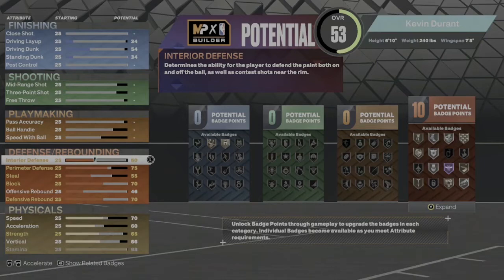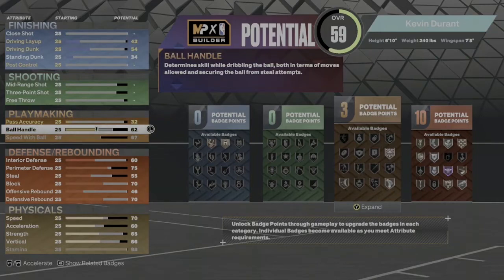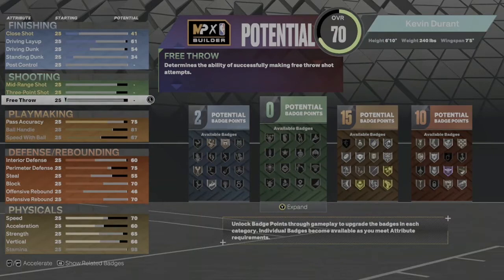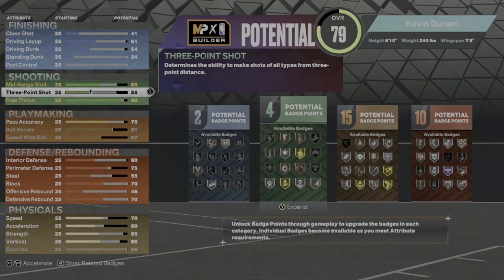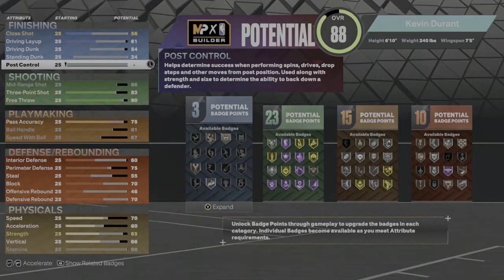Let's get into the playmaking. Speed with the ball is gonna be a 67. Ball handle we're gonna take that up to 81, because KD can handle the ball for his height. Pass accuracy we're gonna take that to a 75. Free throw we're gonna boost that up to a 90. Three-point shot we're gonna make that at 83. Mid-range is gonna go to 86. That's gonna give you 23 shooting badges.